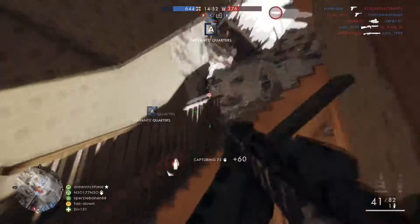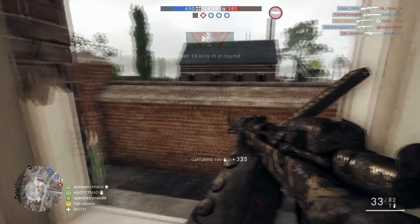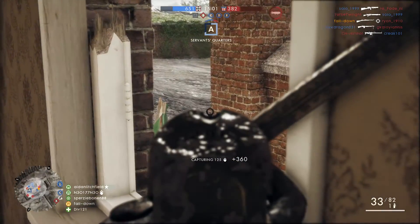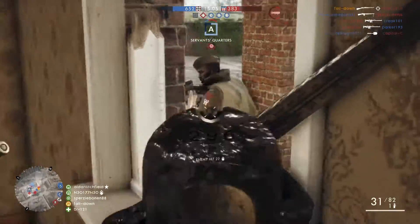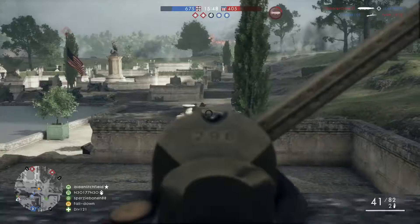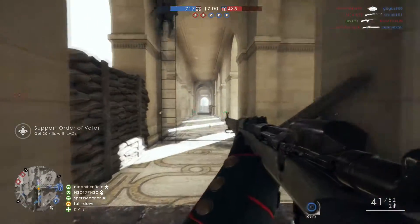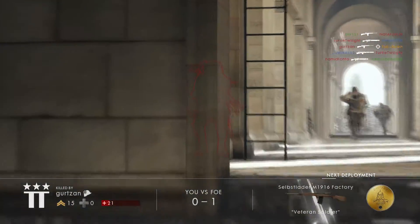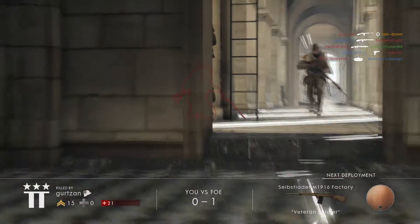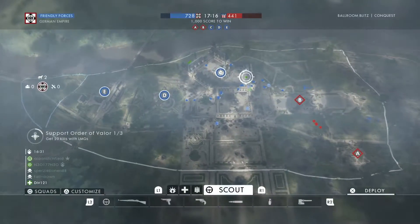There's someone upstairs I think. Oh, we got him! There's a guy on the other side of this wall, he's coming around — I see him. He got him. Look at that — I had full health and he killed me in two shots. Well, I guess it's my own fault for using this gun.